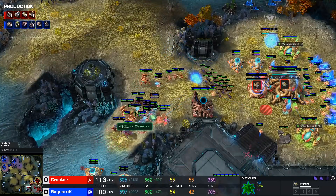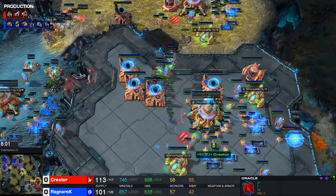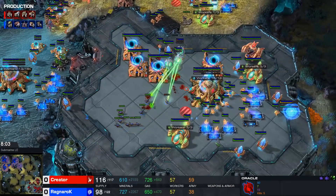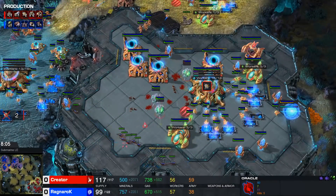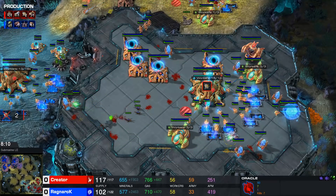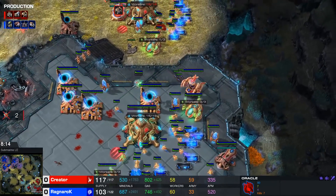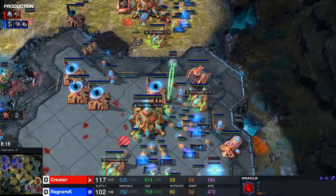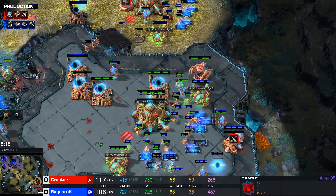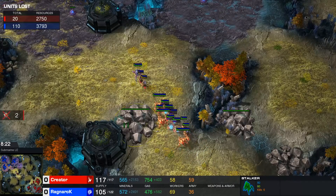A Ling run-by into the main base is going to suck a little bit, but Oracles are close by and he should not be able to do too much damage — might lose three or four probes here. This actually is going to cost Ragnarok a lot more than it cost Creator: two workers go down, and he loses what, 20-15 lings? Those are pretty good trades. Of course I'm not a Zerg expert, but I did finish elementary school, so I do know that generally that isn't the greatest trade.